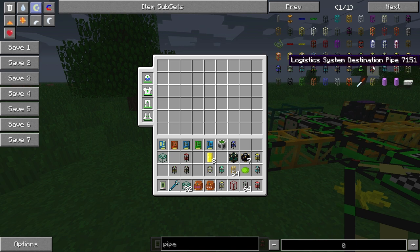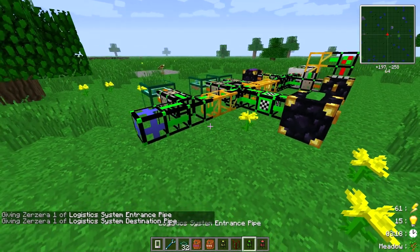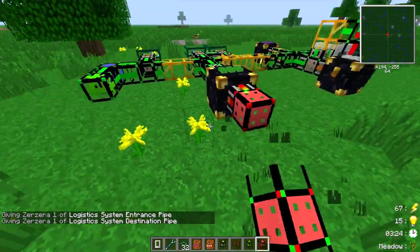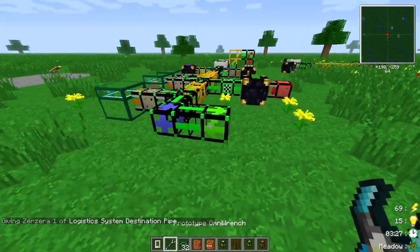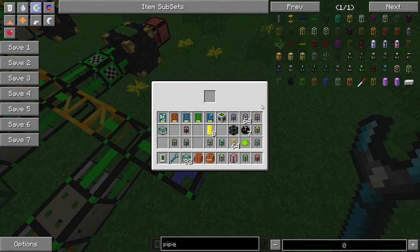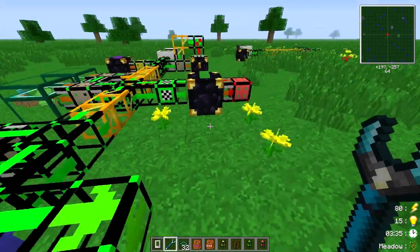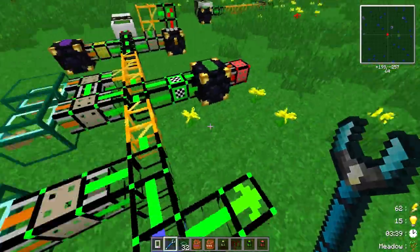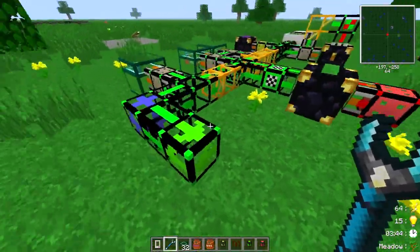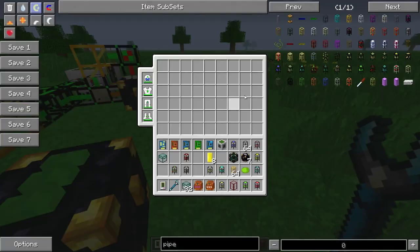There's also the system destination and entrance pipe. They work with connection cards. If items are in the system and it doesn't know where to put them, an arrow indicates they go to this pipe, which picks them up and sends them into the connected system — so you can build two separate systems and link them via destination and entrance pipes.